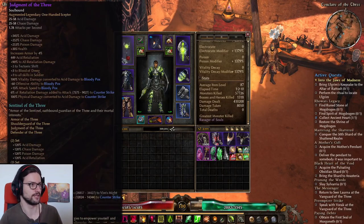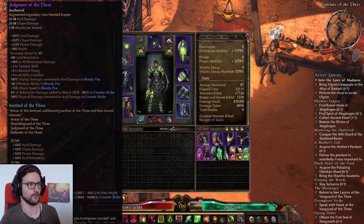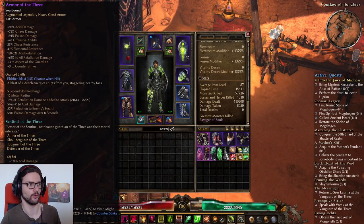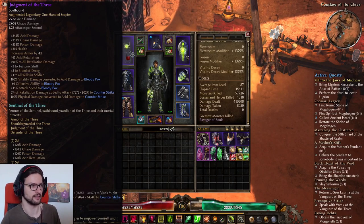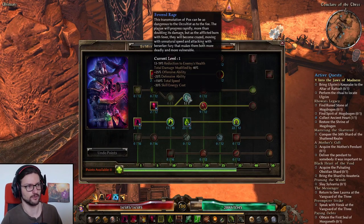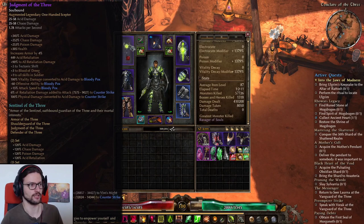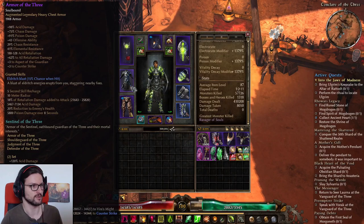Let's check out the gear. I'm using the Sentinel of the Three set: the Judgment of the Three Scepter, Defender of the Three Shield, Shoulder Guard of the Three Shoulders, and Armor of the Three Chest Guard. This set is focused around Blood of Dreeg and Counter Strike, and also Bloody Pox to a certain extent. You want to use Bloody Pox on Retaliation builds anyway for Fevered Rage, and this set gives you even more incentive — it increases attack speed for Bloody Pox, giving you even more damage because you get hit more often.